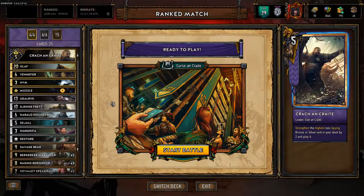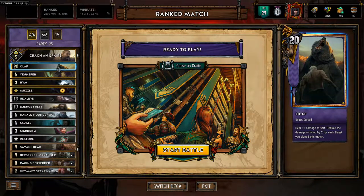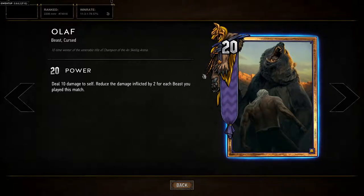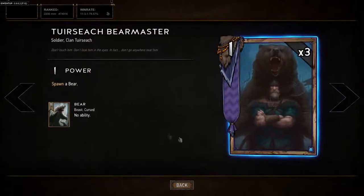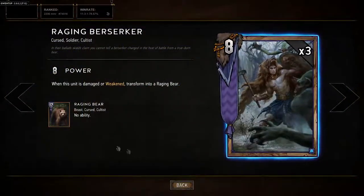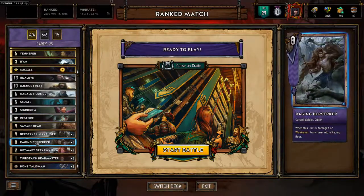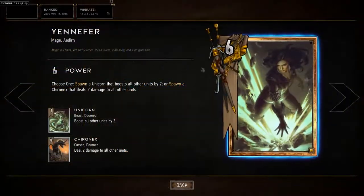First off we have Olaf: deal two damage to itself, reduce damage inflicted by two for each beast you played this match. So this can be a full 20 if you play at least five bears, and that's pretty easy for us. As you can see we have a lot of bears — three of these just spawns a bear, three Raging Bears, and we have one Savage Bear. That's way more than enough for it to trigger almost every match, so pretty good card.